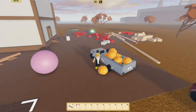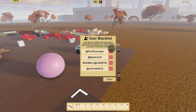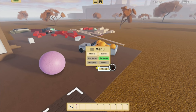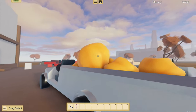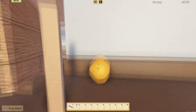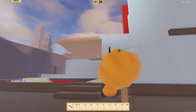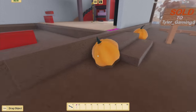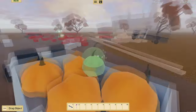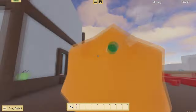Now we are back at our base. Is this guy here? Yeah of course he is — let's blacklist, get out of here. And let's decorate a little. We've got our base a little bit decorated.